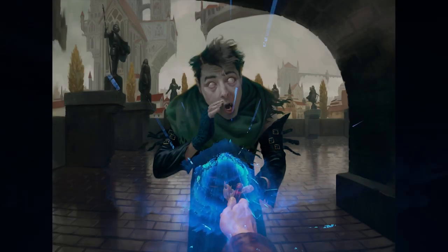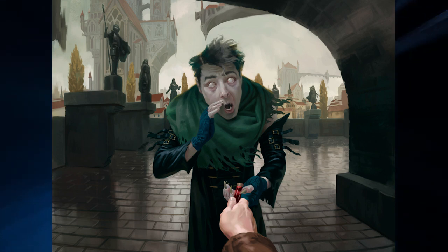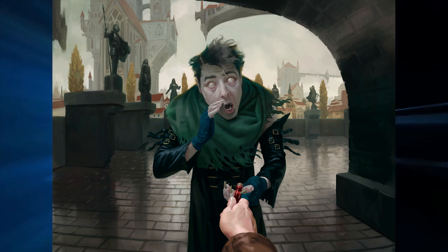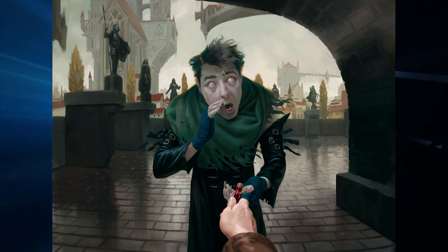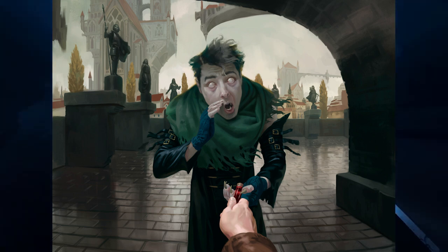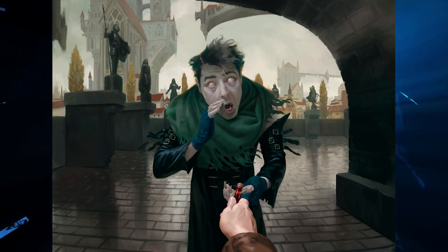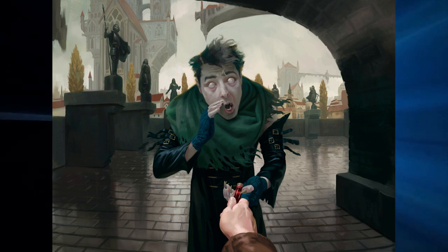There is one card that breaks the shadow motif of the Dimir artworks, and that's Whispering Snitch—serving more as an exception to prove the rule. In this piece, we are a citizen of Ravnica being told a rumor about someone else's wrongdoings. We're in a similar archway as Blood Operative and Enhanced Surveillance, and the shadows cover the archway and the statues in the background. The Dimir agent and we are not in shadow because, in the context of the piece, we are given light in the form of information from the agent. We're actually the victim—being told either wrong information or information we're not supposed to know—but to us it looks like we're being given light by this Dimir agent. This break in the motif places the viewer in the setting of the piece, not as an objective, omniscient third person as in all the other pieces.